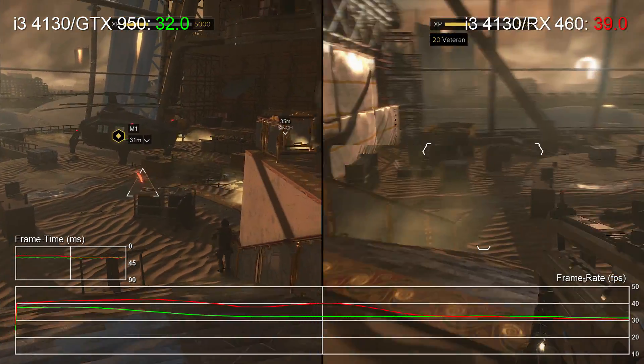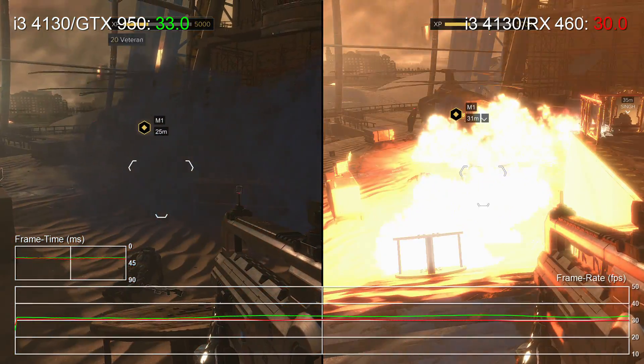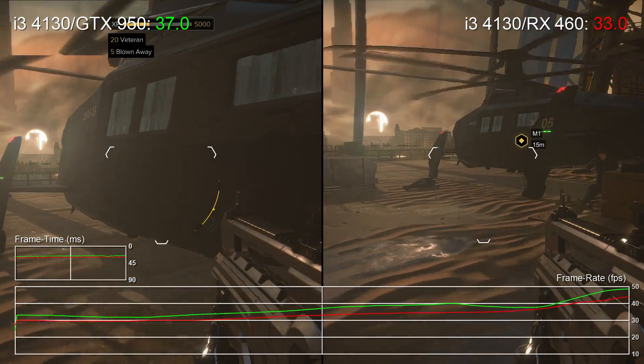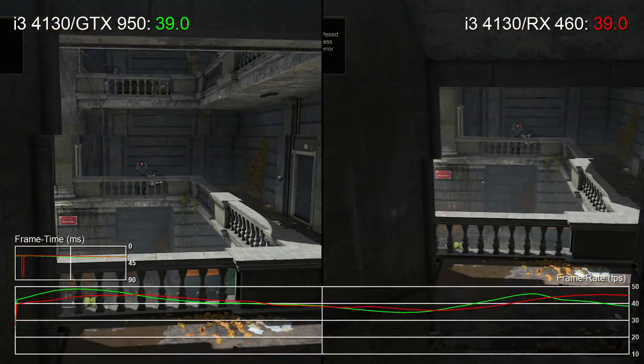Also, later in-engine cutscenes put a lot more pressure on these two cards at this high setting, giving us around a 25fps readout at worst. The good news is, in action these two are putting in a very good showing, and there's plenty of scope to pare back shadow quality, for example, to level out any outlying cutscenes at a straight 30fps.